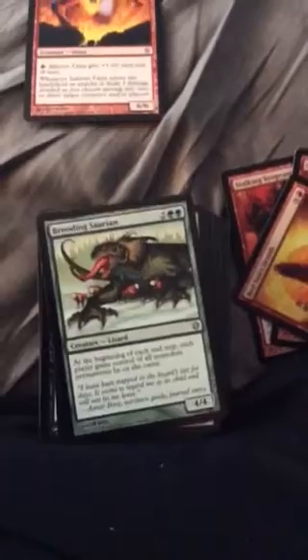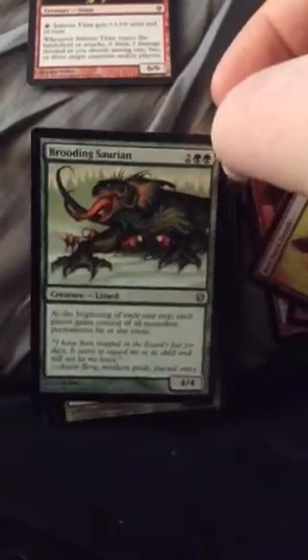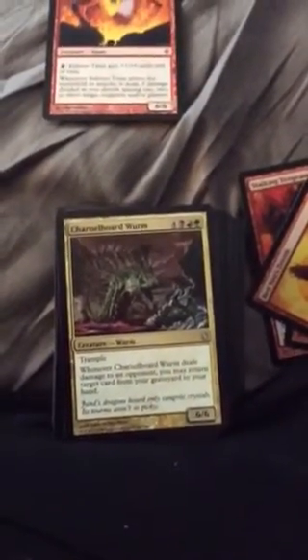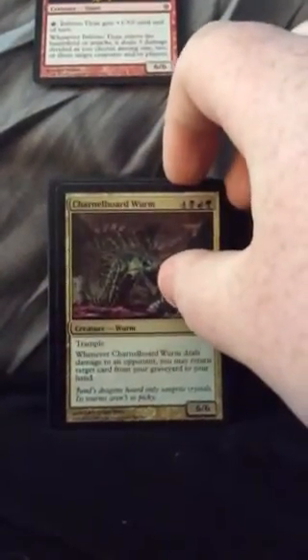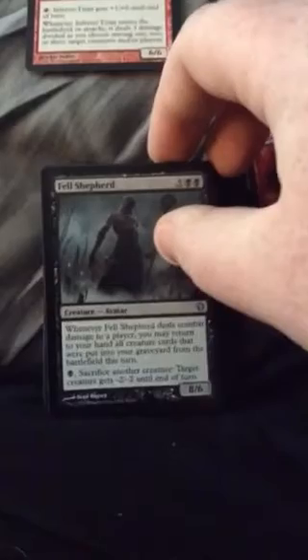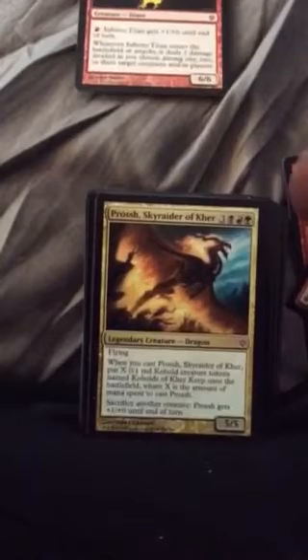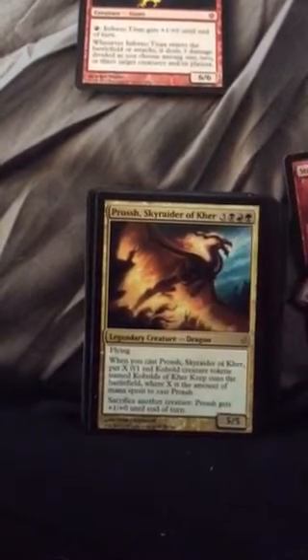I'm going to put the stack of cards you could get rid of over here. I would sideboard this just in case there are cards you want to add in. There are two commanders that I think make really good sense either way you want to go, and then one middle commander — one that works well with tokens, one that works well with sacrificing, and one that's in the middle.